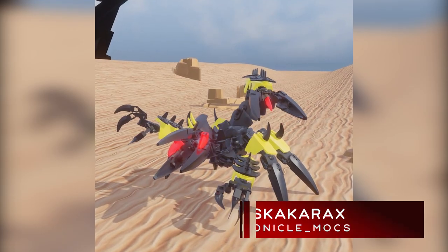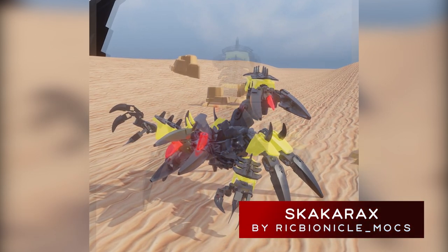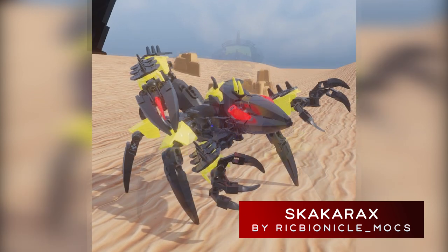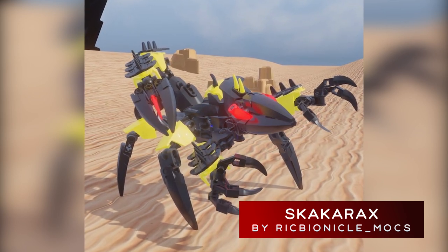The Skakarex, by Rick Bionicle Mox, demonstrates that you do not need LEGO pieces at all to compete in this challenge. This imposing scorpion-esque brute would be a formidable foe for any hunter in Tetapoe. I admire the usage of the black claws for its face, legs, and stinger. The custom head is beautiful, if not a bit creepy.